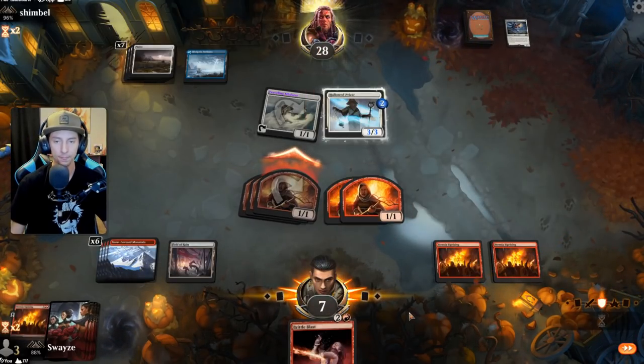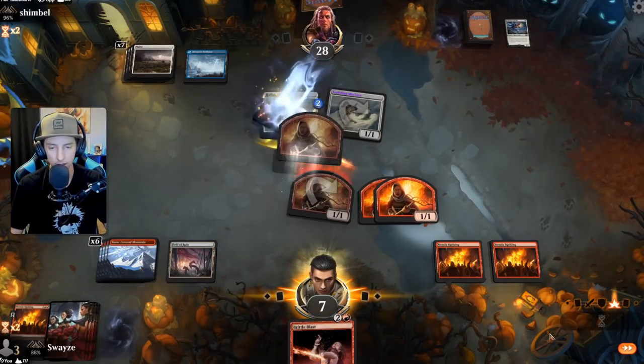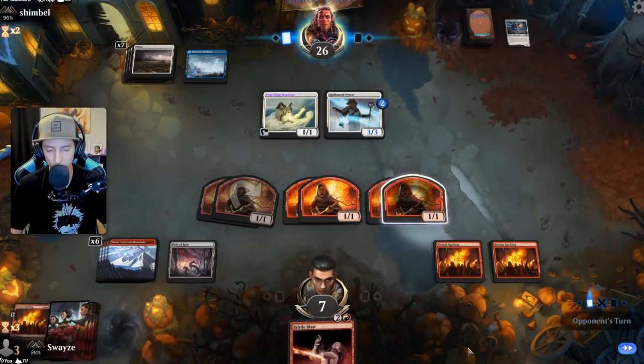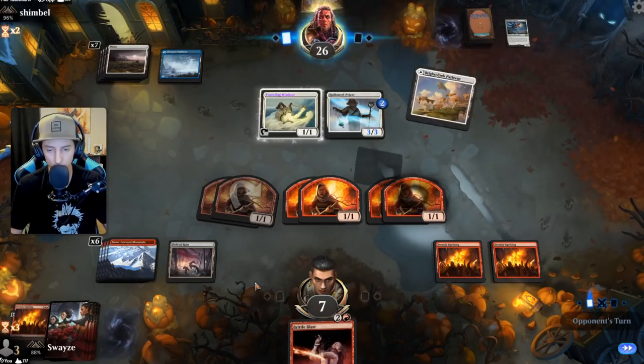Let's get as much of this in as we can. We'll keep refueling these creatures with the other uprisings, so we're totally fine. We do need to keep four back though because this creature is going to grow to a four-four and we can quadruple block.